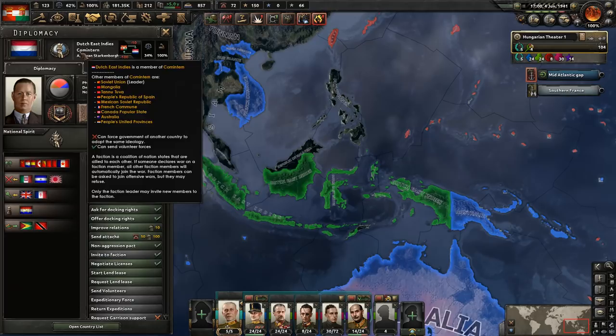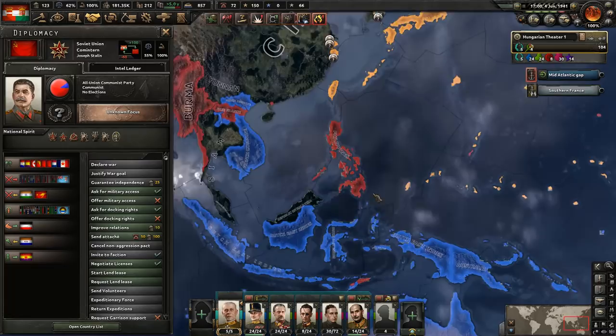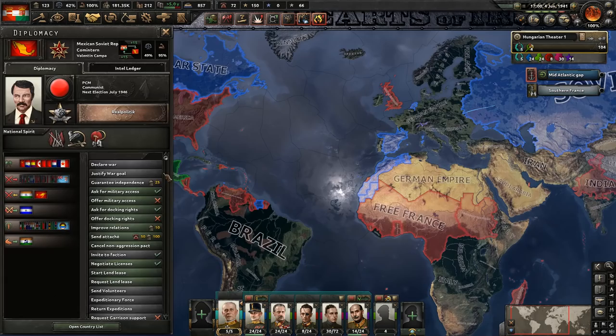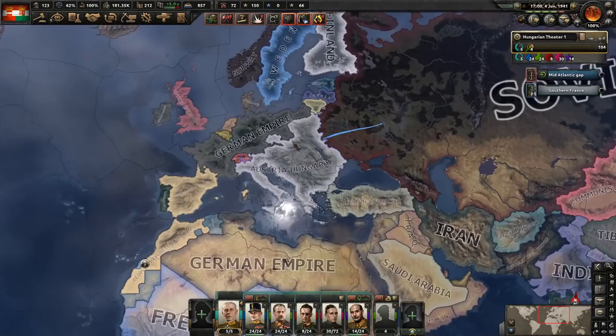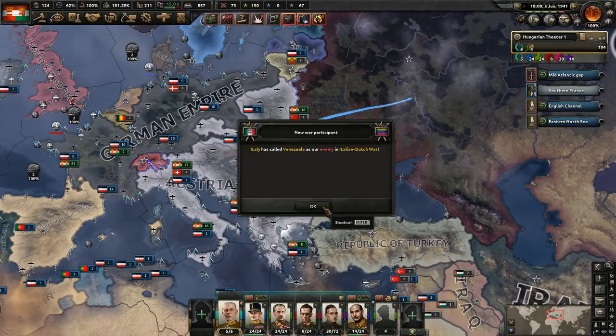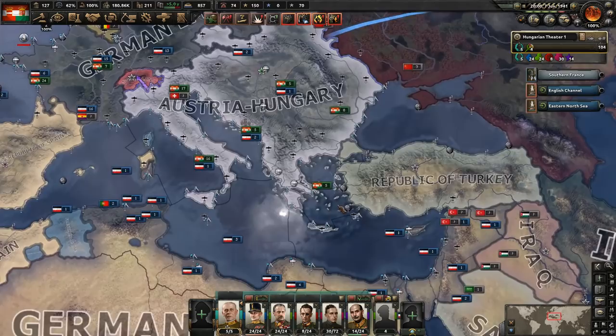The Japanese just declared war on the Dutch East Indies, and the United Provinces joined the Comintern — even though they're democratic. That has resulted in Japan being at war with the Comintern. That'll result in them having another enemy, so we will in fact see the four-way conflict I was expecting — the Comintern at war with everybody, as is the Japanese faction, the Allies, and eventually the Central Powers. We're obviously already at war with the Allies and the Japanese fascist faction, and we'll likely soon be at war with the Comintern. A very interesting four-way conflict.